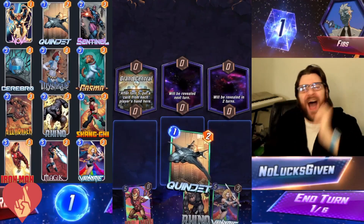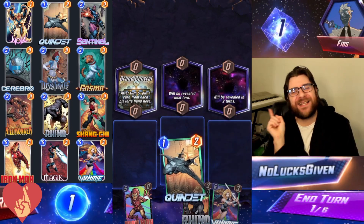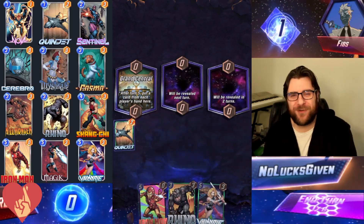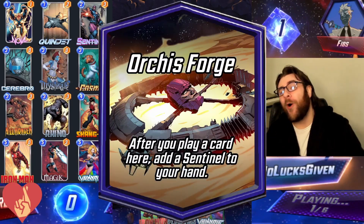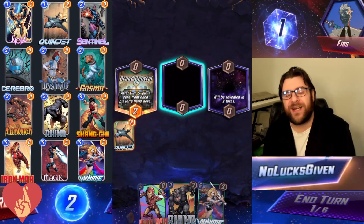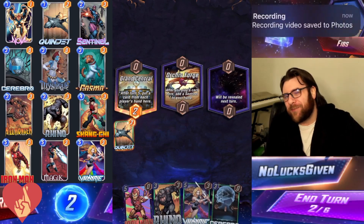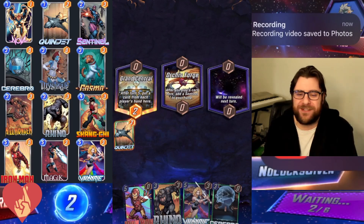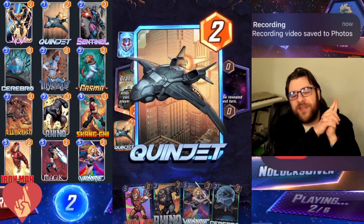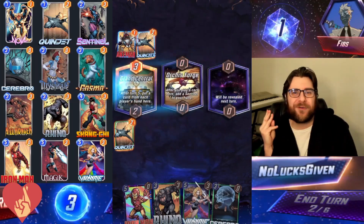What is up everybody? I'm Noluxgiven here with your afternoon snap and today we've got a brand new featured location in the game, Orcus Forge. This presents an interesting opportunity — whenever the featured location allows it, I like to play Cerebro and try to make some silly stuff work. So with the additional Sentinels from Orcus Forge today, I'm trying out 3-Bro.